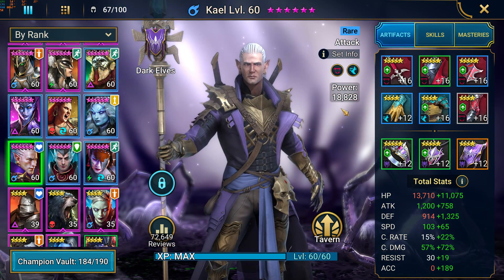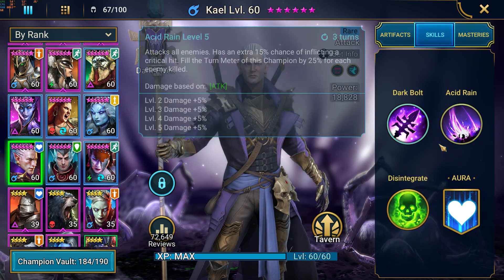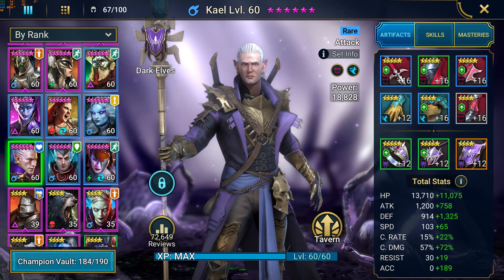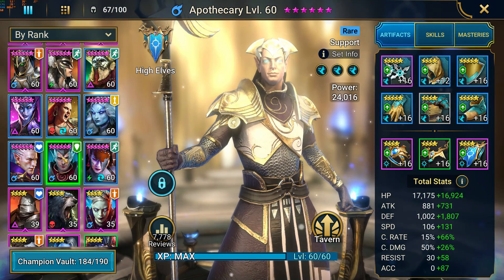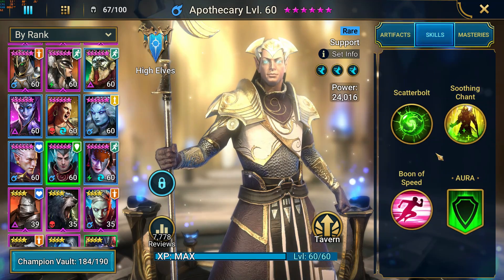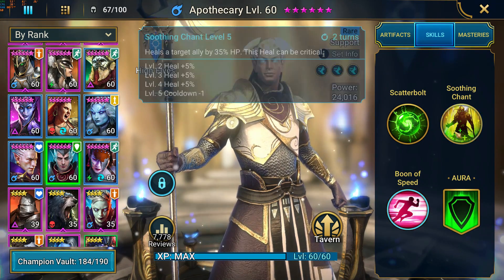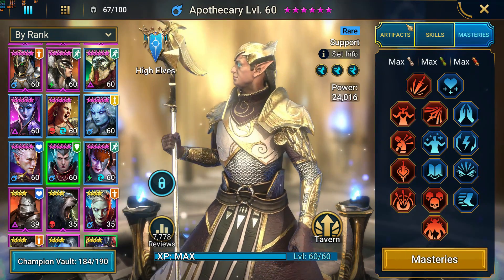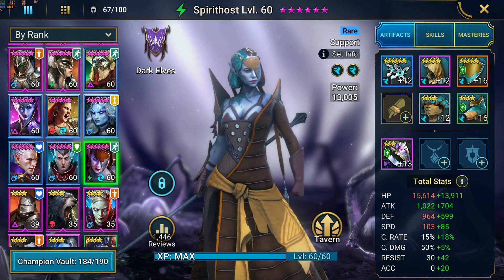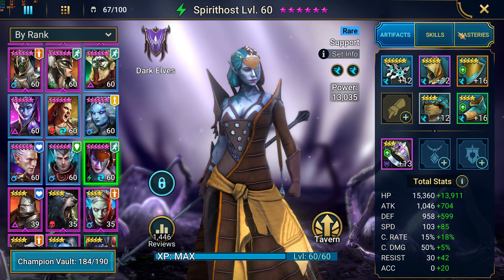Then we've got Kael, which was probably used before and maybe still is — all the skills are done, so I assume this was the starter champion, masteries with War Master, so was used against the clan boss. We do have Apothecary — every account that has Apothecary is usually doing pretty well early on. This is our dedicated healer, with speed increase and turn meter increase, here are the masteries with Giant Slayer — also used against the clan boss at some point.